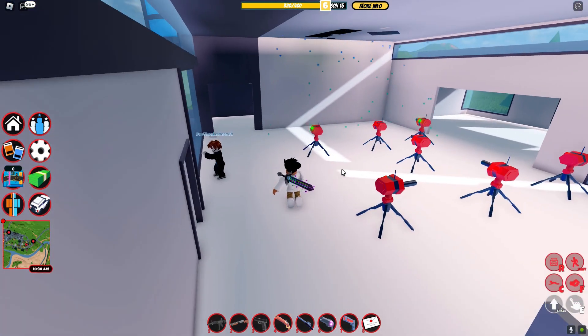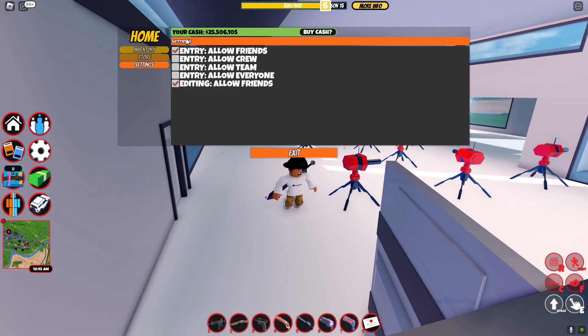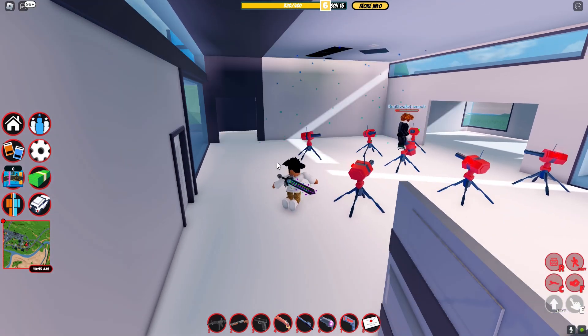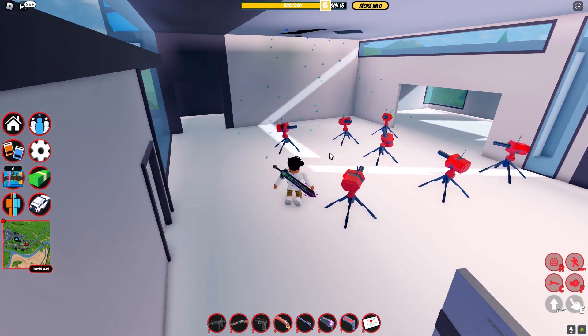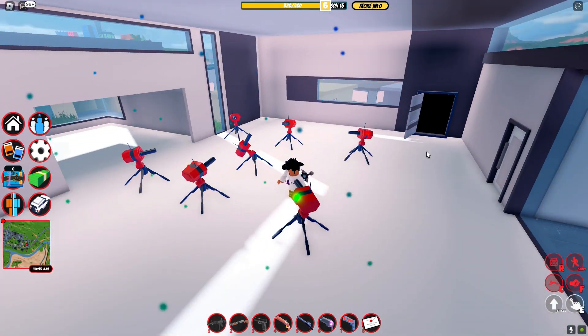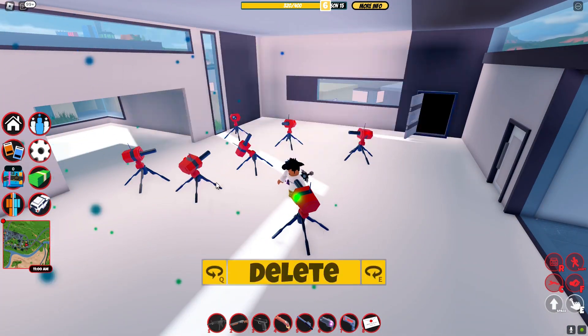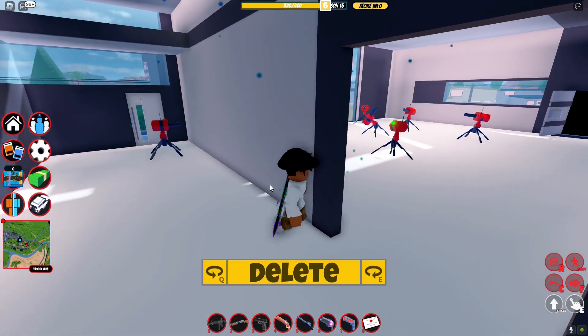I'm bringing the alt account over here, letting him stand on top of that, and going to settings — and he died in less than a second. That is how overpowered this glitch is, even with just seven turrets. We can place them all throughout here and spam them.